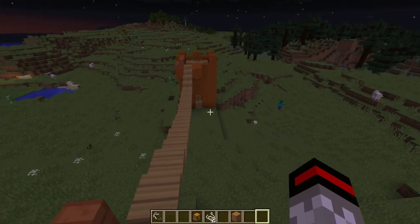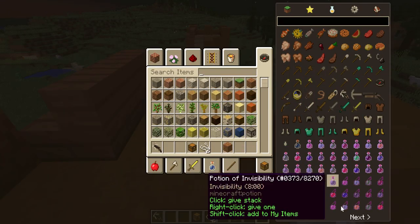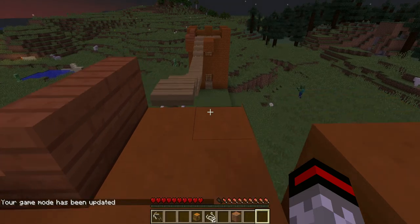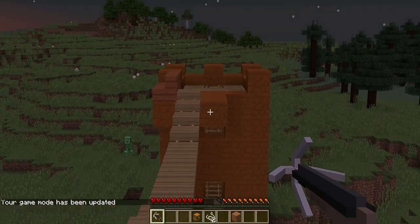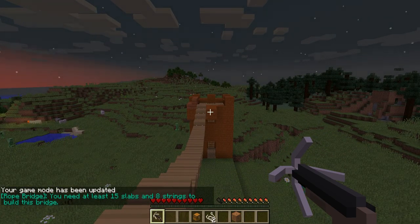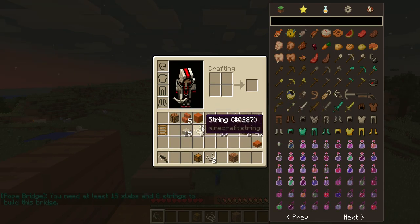It's on the same one — looks like it was farther away. You can do this in survival. We're doing this in survival so it shows the materials getting taken away. So get your grappling gun hook, aim it at where you want to shoot at, and let go. You need at least fifteen slabs and eight string to build the bridge. I got fifteen slabs and eight string.